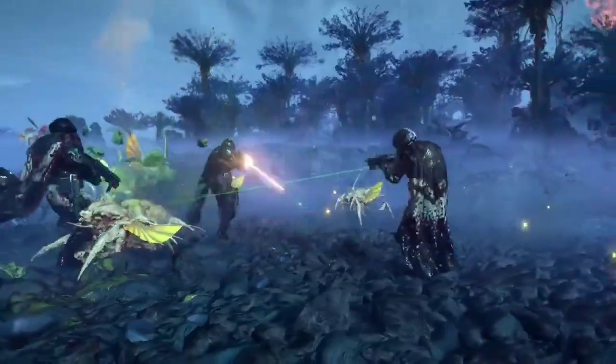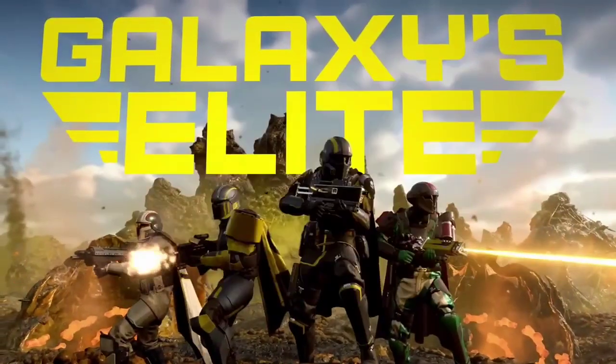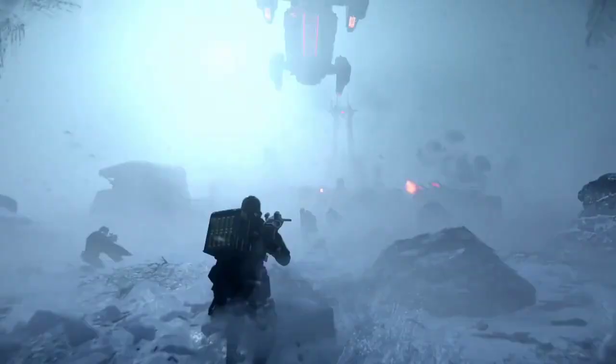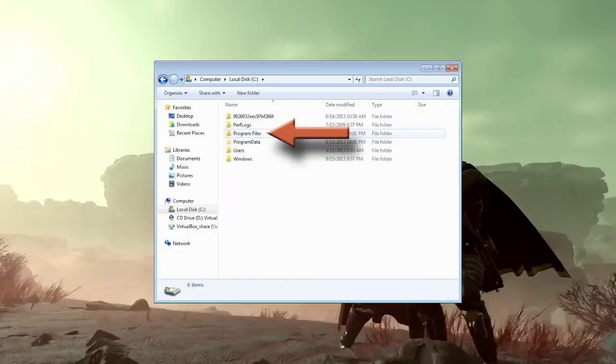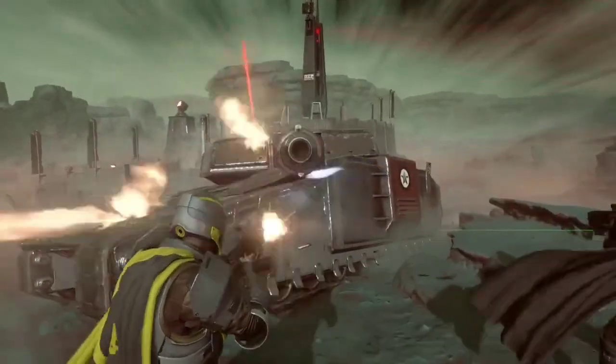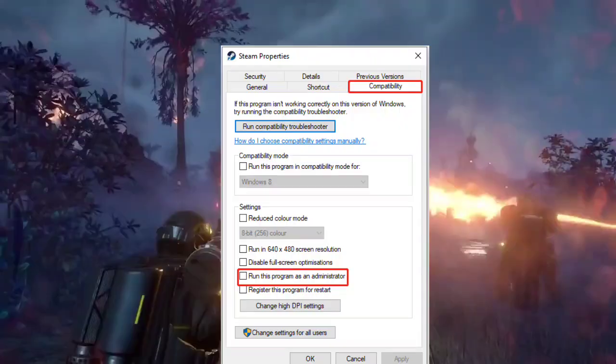4. Terminate any resource-intensive applications or background processes conflicting with Helldivers 2 for improved stability. 5. If shortcuts are causing issues, try running Helldivers 2 directly from its installation folder as an administrator. 6. Experiment with compatibility mode settings and disable full-screen optimization to troubleshoot startup crashes.